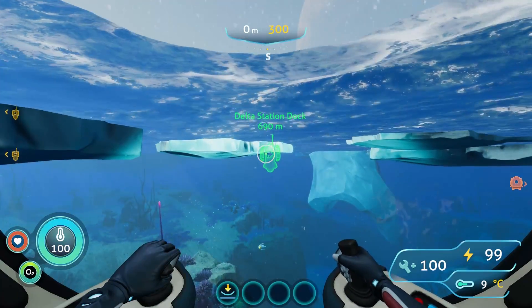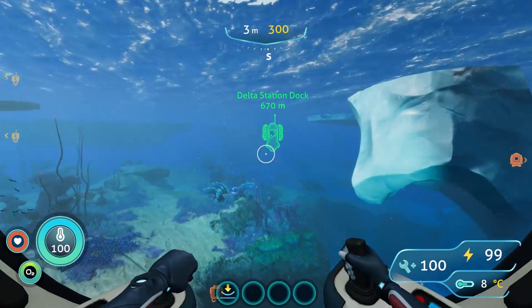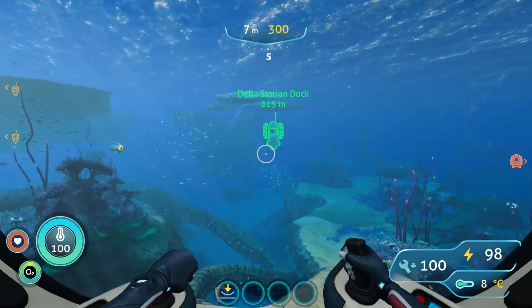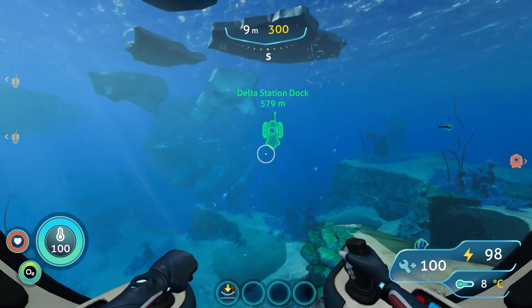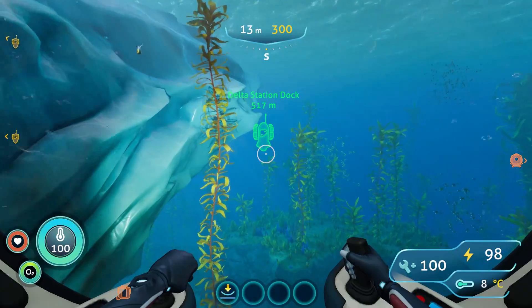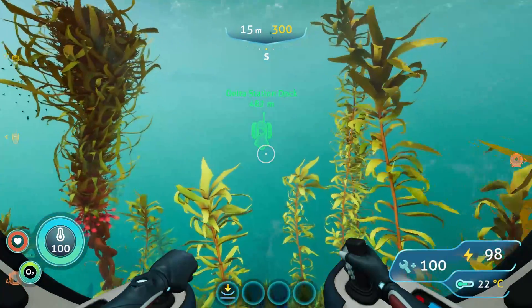Now since this is an above-water biome, the only things you'll have to worry about are not freezing to death — so stay near the thermal lilies and geysers that are on the island, or have your cold suits and whatnot. And of course take a scanner once you're there because there are things to explore, but if you're just going there to mark the location and plan to come back to it later, just get in your sea truck and that's it.